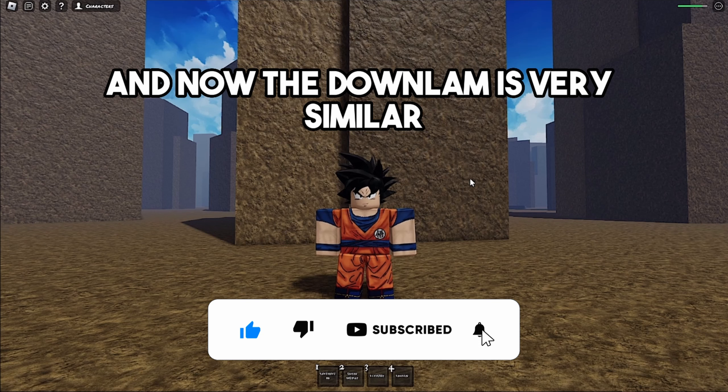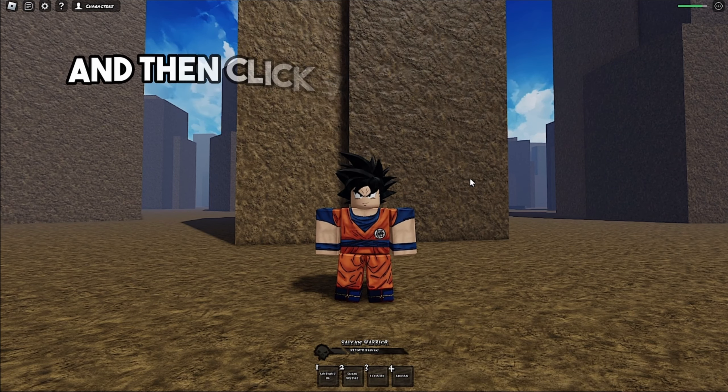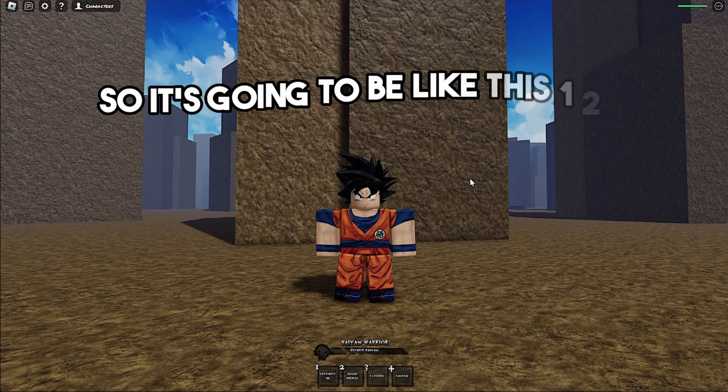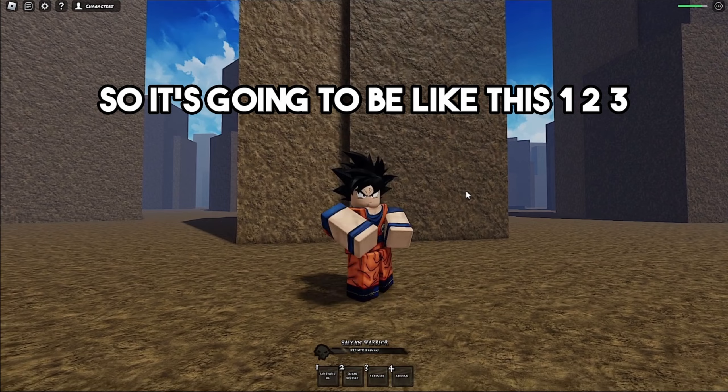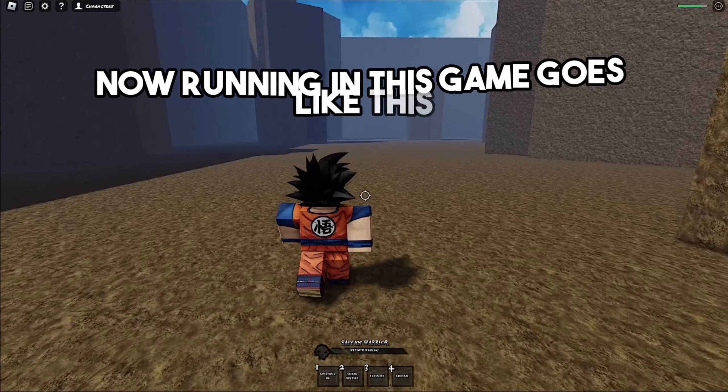The down slam is very similar to other Battlegrounds games. After the third punch, jump and then click your mouse button again, or the punch button on mobile. So it goes: one, two, three, jump and click — that was a down slam.